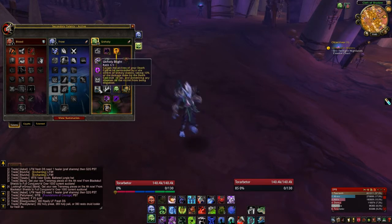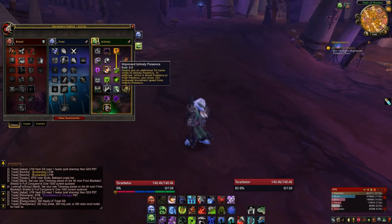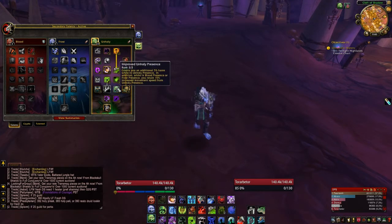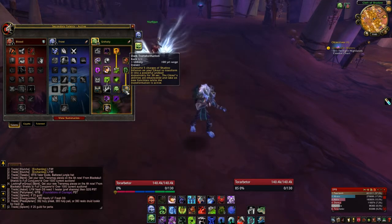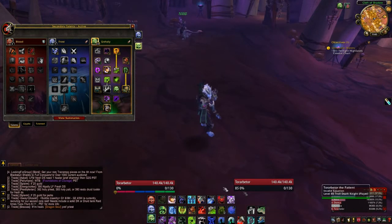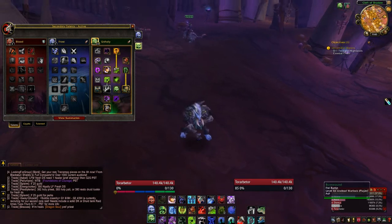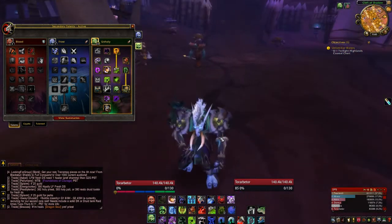Unholy Blight is a dot that you should take — it's not all that good anymore but it's worth taking. Improved Unholy Presence is another 5% haste. Dark Transformation takes our 5 charges of Shadow Infusion and makes our Ghoul go beast mode, with all his abilities enhanced — that's something you have to take. I have it bound to Shift+1 so it's very easy to get to.